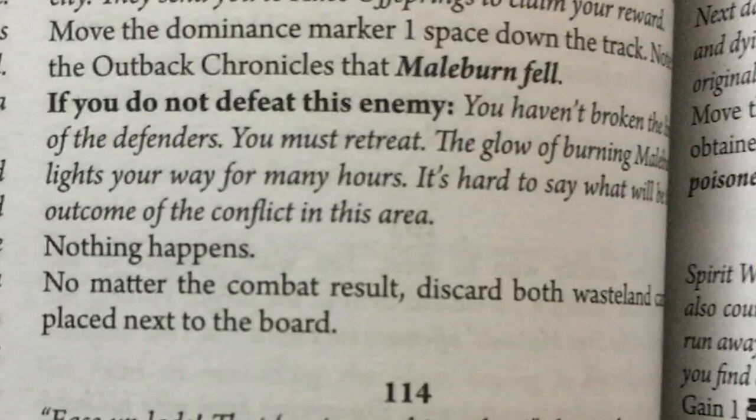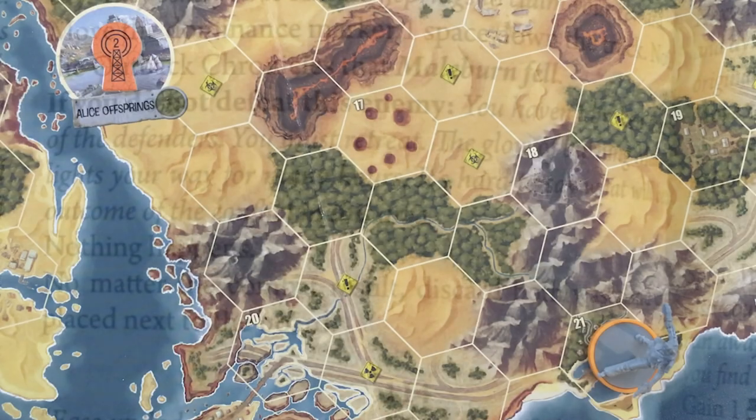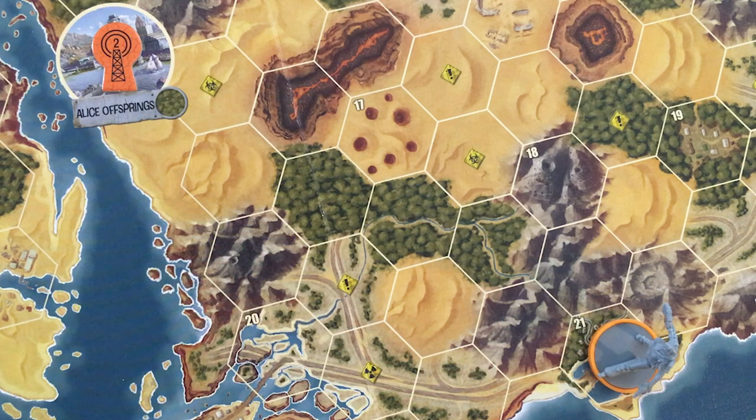Back to the entry: 'You haven't broken the lines of the defenders. You must retreat. The glow of burning Mailburn lights your way for many hours.' Nothing happens. No matter the combat result, discard both wasteland cards placed next to the board. That was a bummer of a first result. But hey, next round I can cruise over to Alice Offspring where the mutants came from. At least they know I'm on their side. We didn't do this at the beginning of round one, but at the start of every other round we drop down one time — down to three.